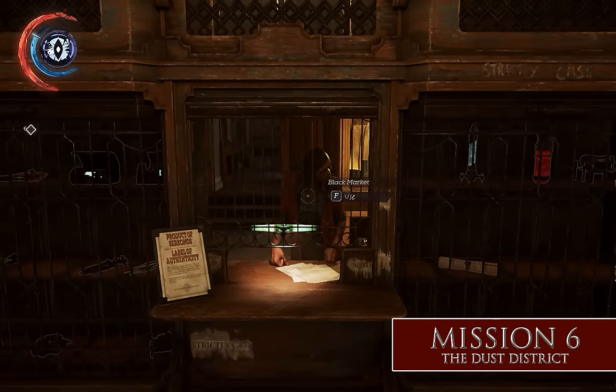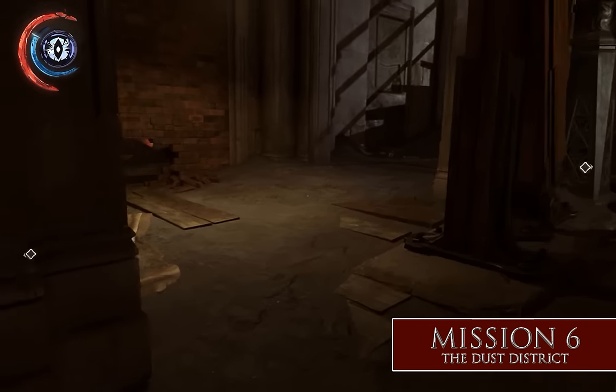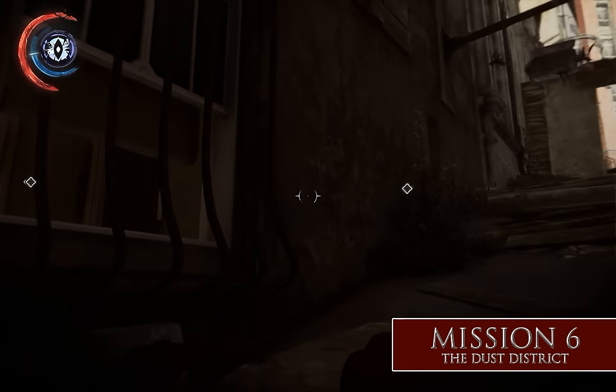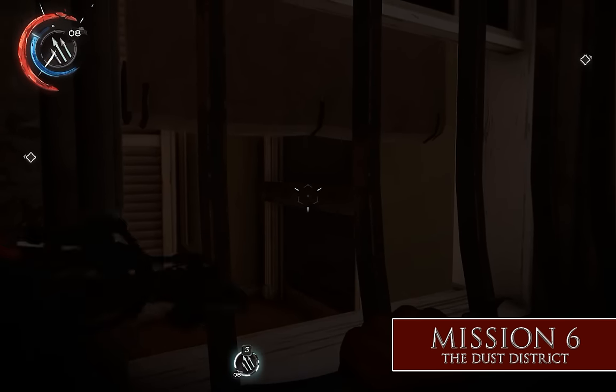Mission 6, the Dust District. The first thing you want to do is head out this door right opposite the shop, head around this way, go through this hole in the wall — just knock those boards out of the way. Now you're in overseer territory. You don't really run into any overseers, but be careful and don't make too much noise — there are some up on the top of this hill. Watch out for this tripwire; there's a trap set right here. You'll want to disarm that before you go, or jump over the tripwire. Hop up on here, look through this window, and shoot that board off the door.